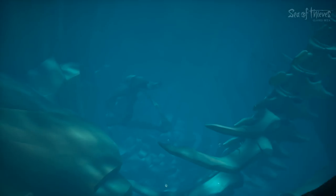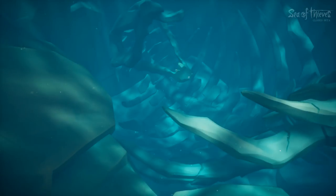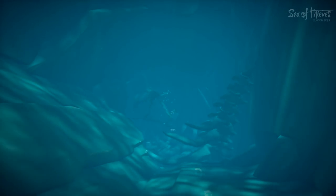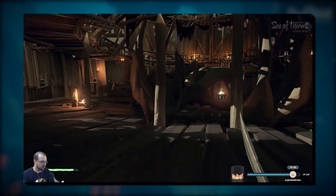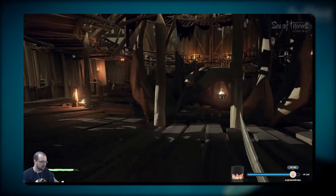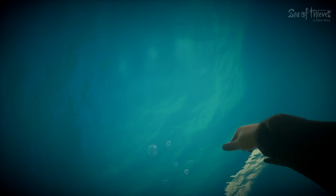Now we've seen these skulls on a few of the other islands, specifically on a few of the strongholds manned by other skeletons, usually in some sort of central place that almost looks like worship, or like the town hall of the stronghold. So maybe these skeletal beasts, or whatever they were before they became skeletons, are really important and could possibly be our hints towards the Kraken.